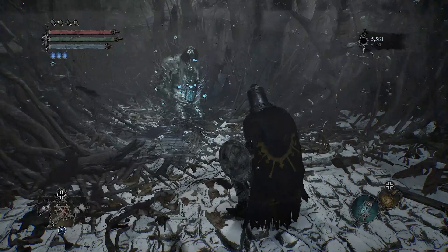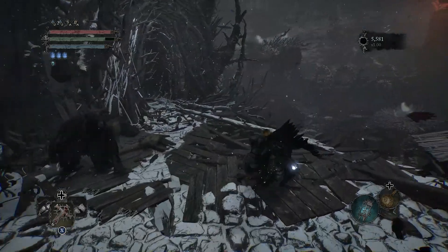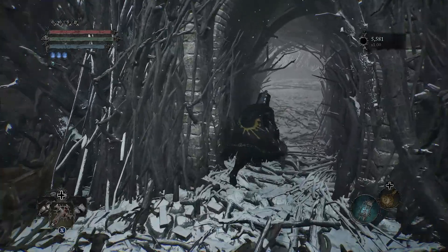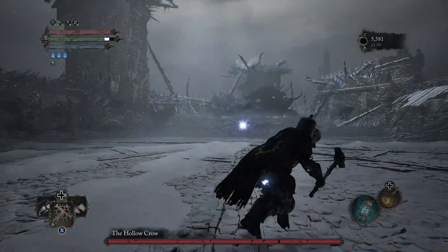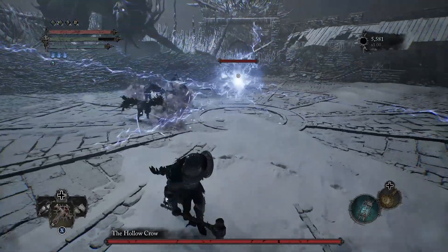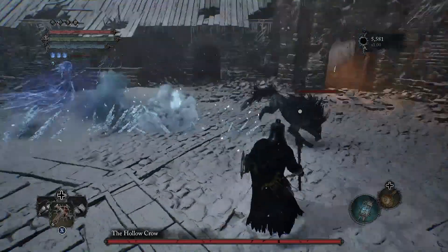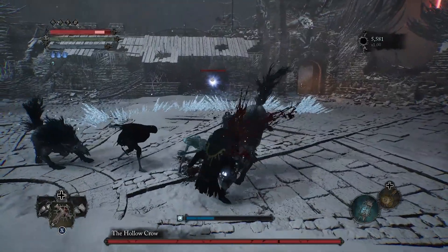We've got a boss fight coming up, but we need to die first because we need Kukujin's side quest to progress. Run in - this is the Crow. There's a little witch chick rolling around over here doing her thing, but for now we just need to die.